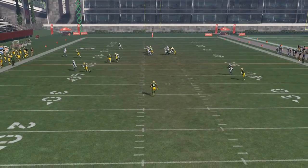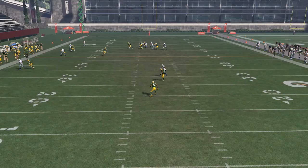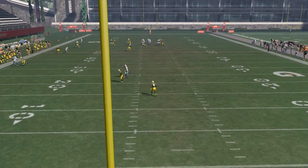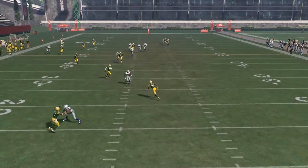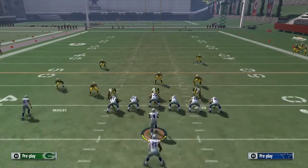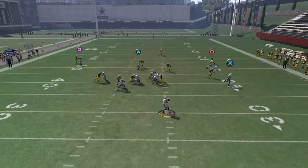There's a deep route coming over the middle, so you take that, but as soon as there's nothing there you need to get back to the middle of the field. The safety is dropping deep — he's the deepest man — but you don't need to stay that deep, especially when your opponent is waiting for a guy to cut back over the middle. Just cover the middle of the field, pass commit, and play QB.